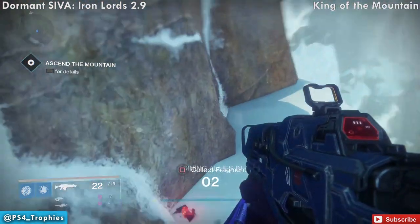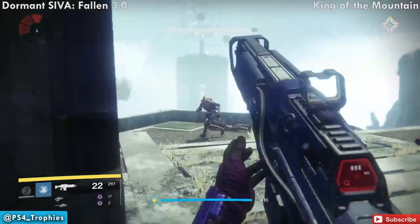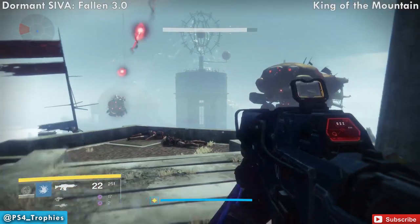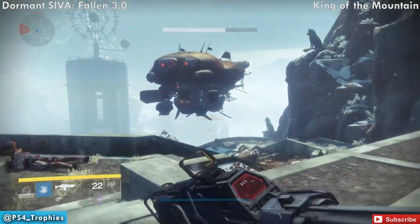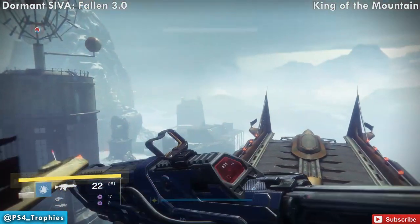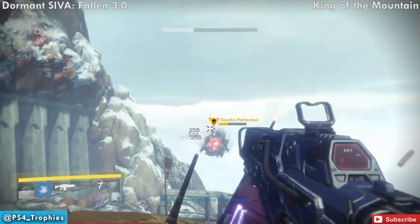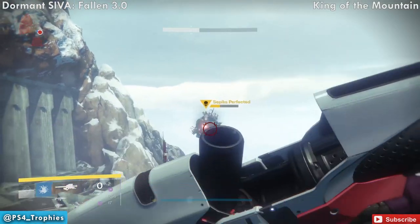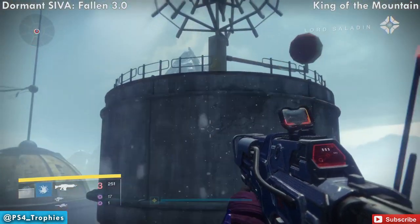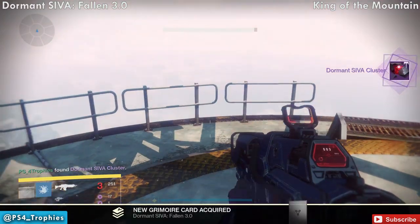I'm going to show you all the Clovis Brays, the Iron Lords, and the Fallen Dormant SIVA Fragments, again in order as you'll come across them through your game. Now at the very end of that mission, you've got this little boss fight. A transport ship will approach and drop some enemies. Jump on top of it — you'll see a tall structure just ahead in the distance. The cluster is on top of that structure. As the ship takes off, it'll carry you right past the tower, at which point jump up onto it and pick up Dormant SIVA Fallen 3.0.